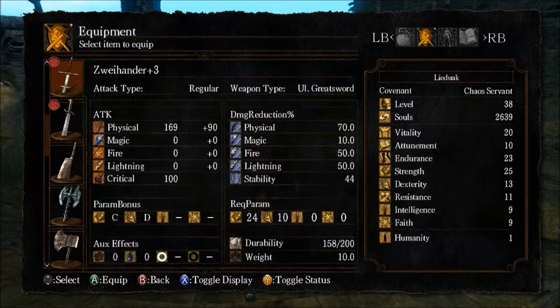Moving on to your Requirement Parameters — the same little pictures indicate Strength, Dexterity, Sorceries, and Faith. We can see the number 24, which means I need a minimum of 24 Strength to wield this weapon one-handed. Two-handing requires roughly 0.5 times less — so somewhere around 16 to 18. I was wielding this sword two-handed with 17, so it's a bit touch and go. With Dexterity, the only issue is you can't two-hand it — you have to meet the minimum requirements for Dexterity, and the same goes for Intelligence and Faith. Strength is the only stat where two-handing reduces the requirement; for the others, you must meet the minimum.